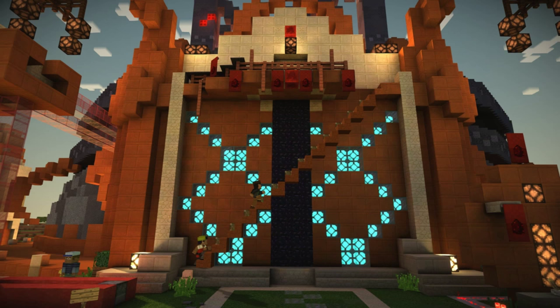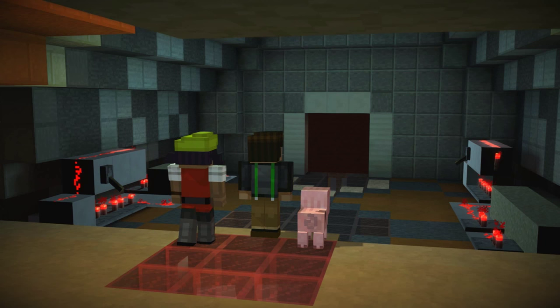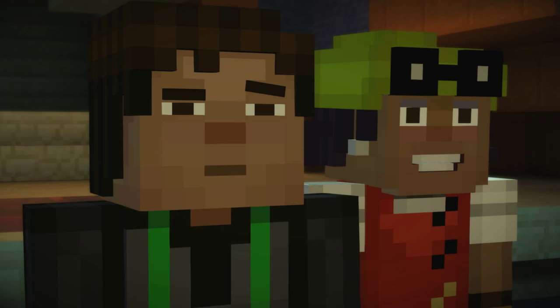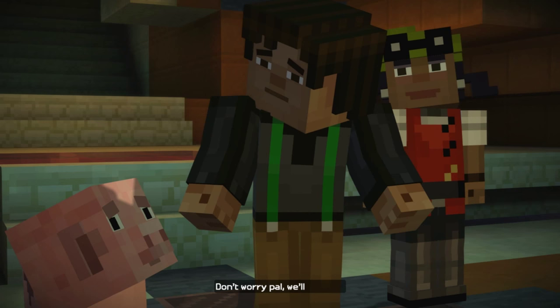There we go. All right, very nice. These redstone engineers know what they're doing. Let's go find Eligard. Oh snap, wow. Here it is — Eligard's redstone laboratory. We made it. Seems more like an entrance or a foyer or something. Don't worry, pal. We'll find her.